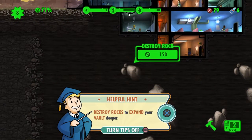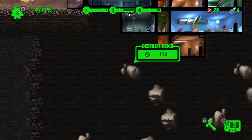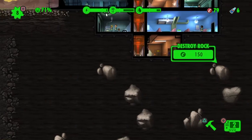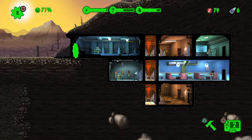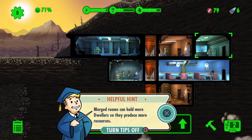Destroy rocks - expand your vault deeper. I don't have that. I need more caps. I want to build a bigger power room. Merge rooms can hold more dwellers so they can produce more resources.